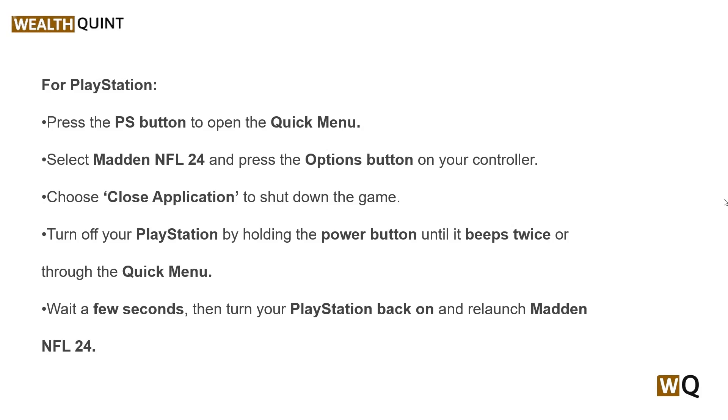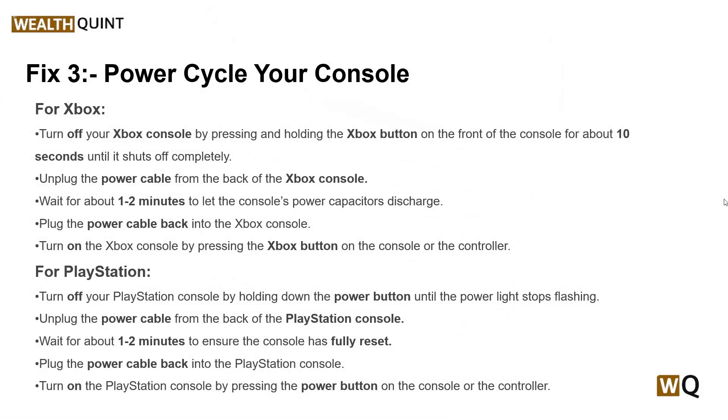Solution 3: Power cycle your console. The power cycle can resolve issues by completely resetting the console hardware and network connection, which may be causing the problem with adding friends. For Xbox and PlayStation users, here are some simple steps that can help you do this — simply follow the on-screen instructions.